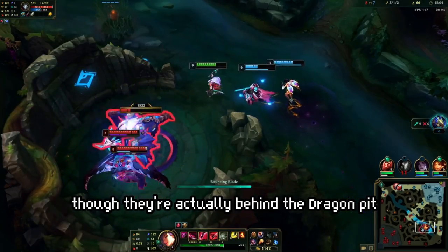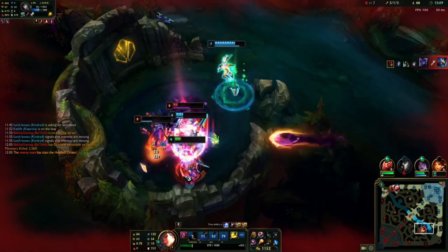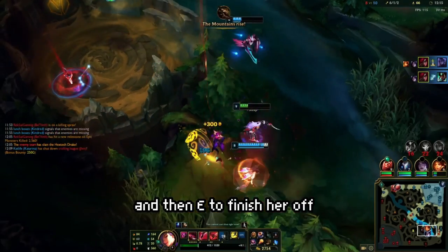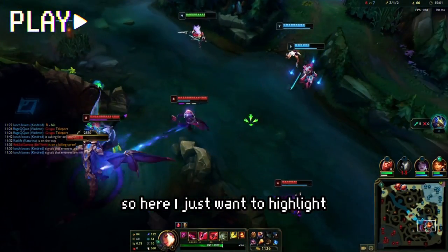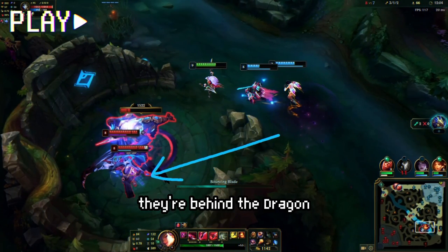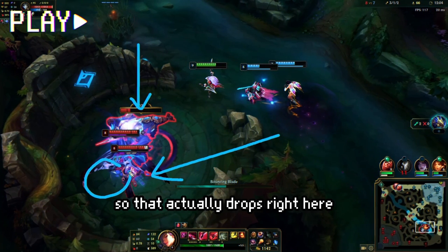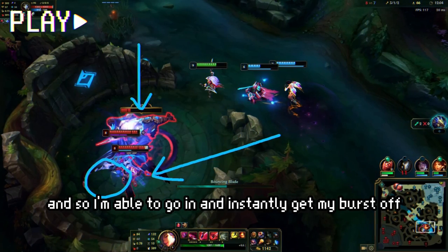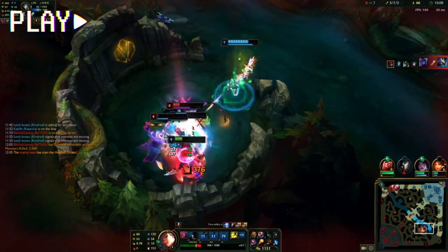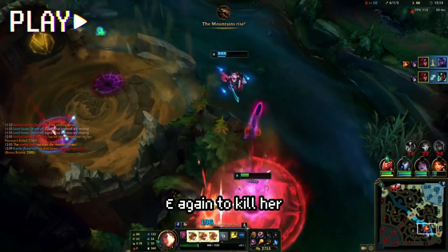The enemies are in dragon pit, actually behind it, so I throw the Q and W-E-ult, jump out, Q-E-W-Q onto Karma, then E to finish her off. I just want to highlight good Q placement here — they're behind the dragon, so I use the dragon to set up a Q that drops right there. I'm able to go in and instantly get my burst off: Q, ult to kill the Jinx, W to jump out, and E-W-Q onto Karma, E again to kill her.